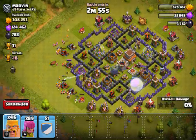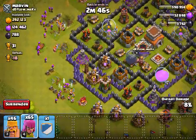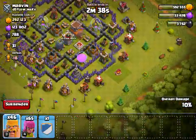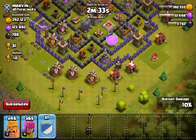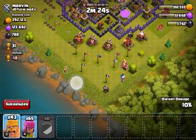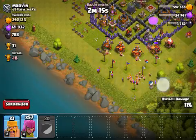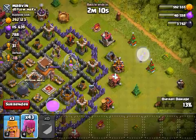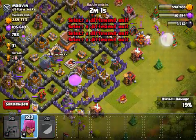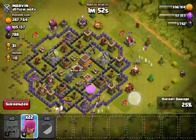You always want to start off with the barbarians — they're like the gentlemen, taking care of the ladies. It's best that your clan donates big tanks like giants. So we first deployed the giant, then put the barbarians so all the buildings target them, and the archers do most of the work. There's some loot over here so let's take that out. Just the storages left — not that much loot in this attack.